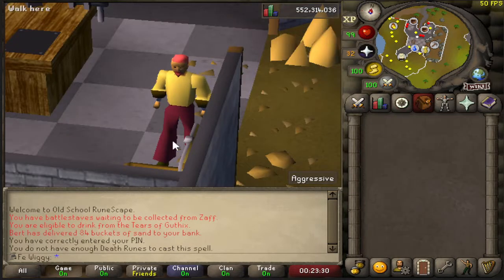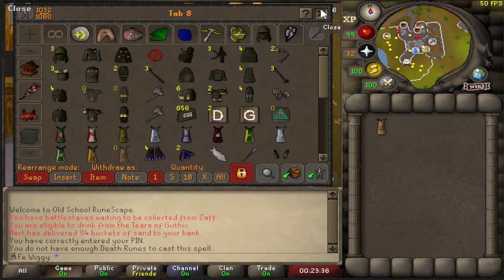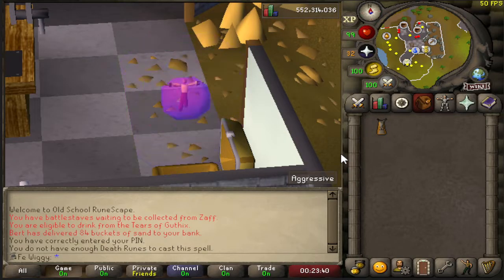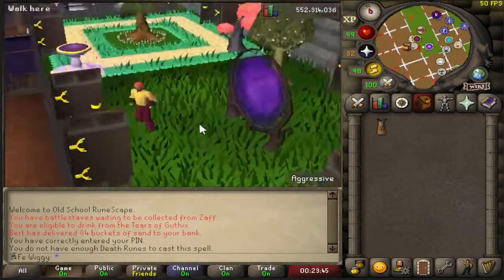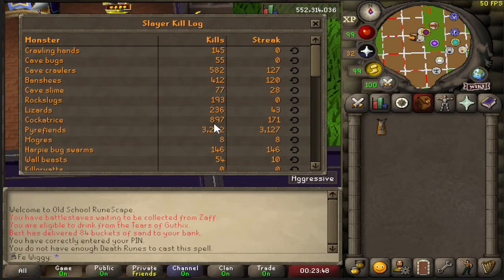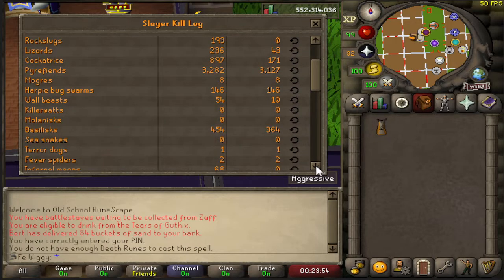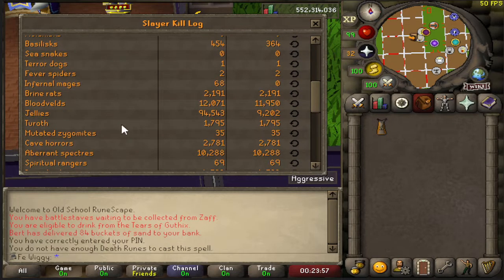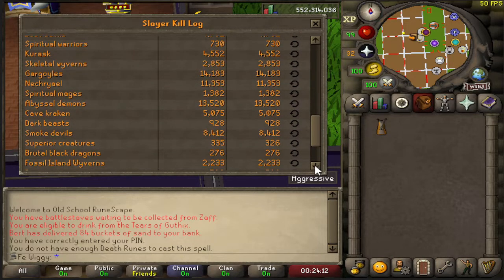We can go to my POH as well and I can show you all the slayer monsters I've killed. I haven't killed many of the early slayer level monsters — I killed 94,543 warped jellies in the catacombs — and plenty of other monsters, though I haven't done slayer in a very long time.